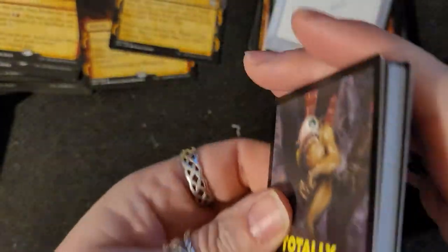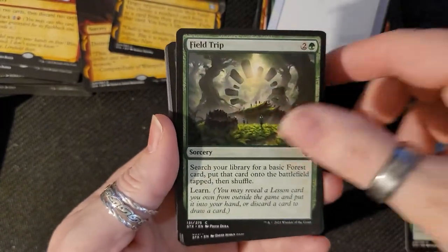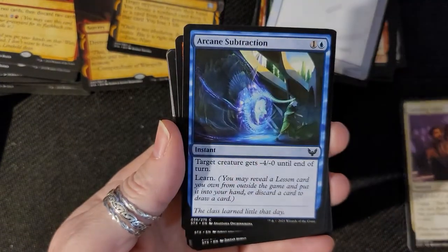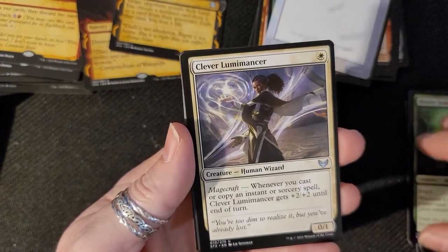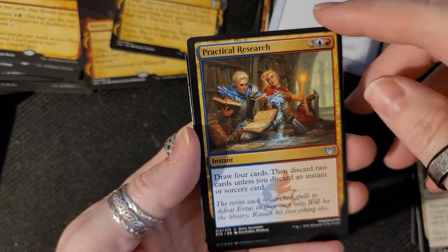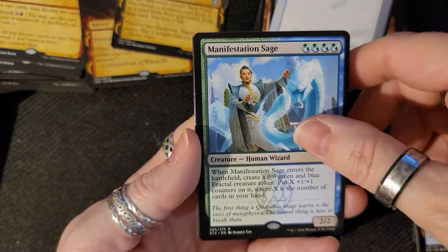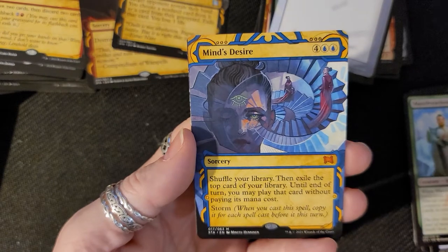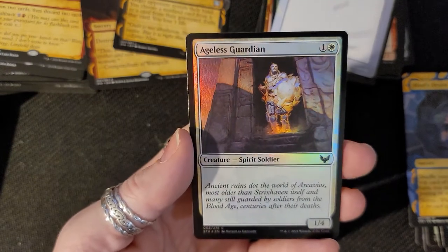Next, next, next. Square up. Pet Sunning — okay, clever. Lumen. Lumen Mage — Practical Research. No Manifestation Stage. Sage's Mind's Desire — wow. An Ageless Guardian, spirit soldier, and one of these cards.